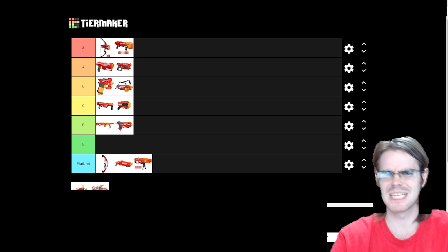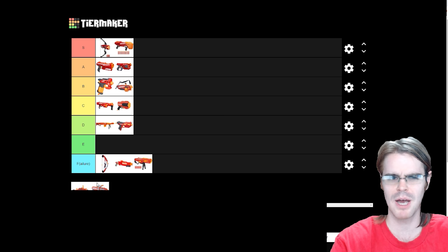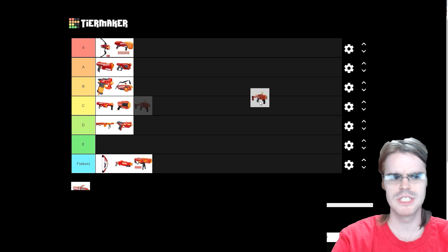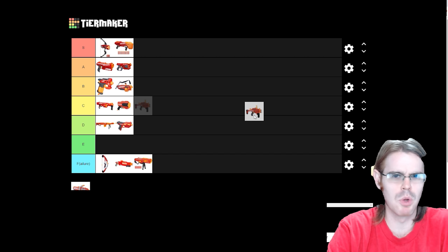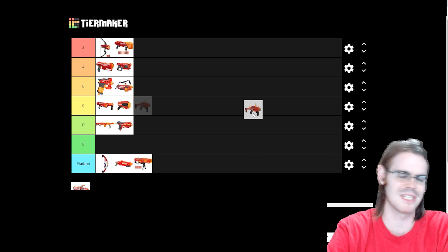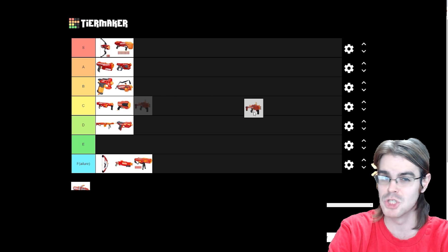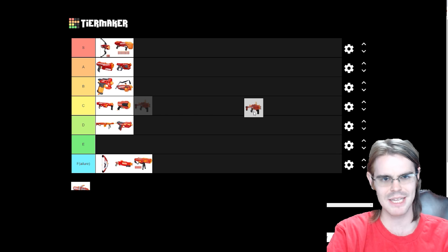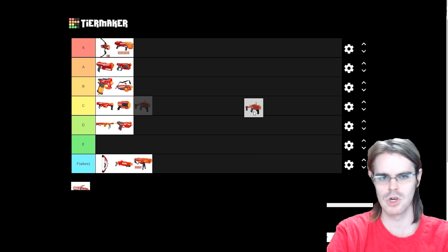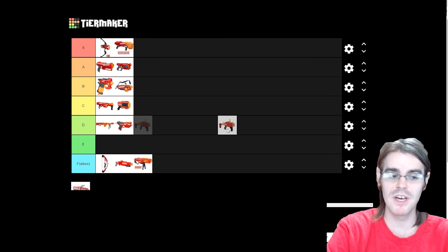2019 marks a pretty big decline for Hasbro in general, and the Mega line is not looking super hot. We get two blasters, both spring-powered, neither particularly unique or good. We'll start with the Bulldog, a three-shot smart AR very similar to the Tri-Break, with a funky deployable feature where you flip the foregrip forward, the stock extends back, and the sights pop up. The stock is not particularly sturdy, the blaster isn't big enough to be an SMG, and when collapsed it's not comfortable enough to be a pistol. The extending stock cuts directly into where the meat of your dominant hand would be, making it an absolute ergonomic nightmare. The best thing you could do is snap it to pieces — but then why not just use a Tri-Break? Although it's not a complete failure, this one goes into E tier.